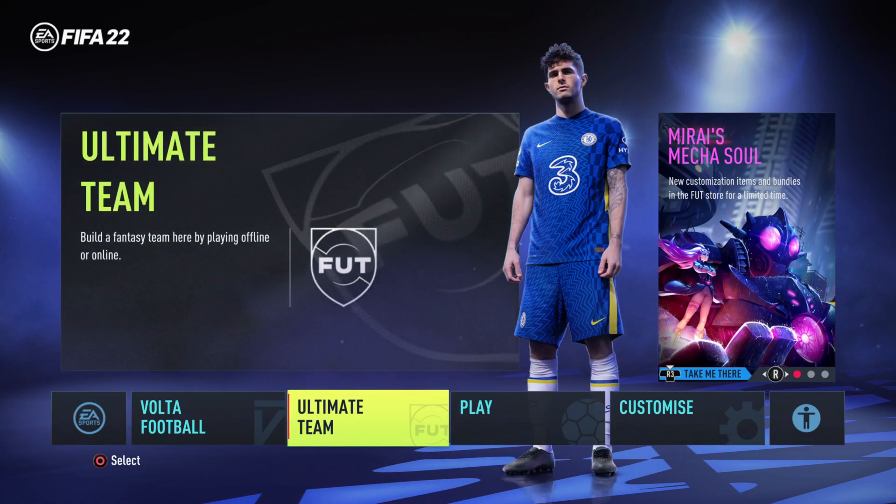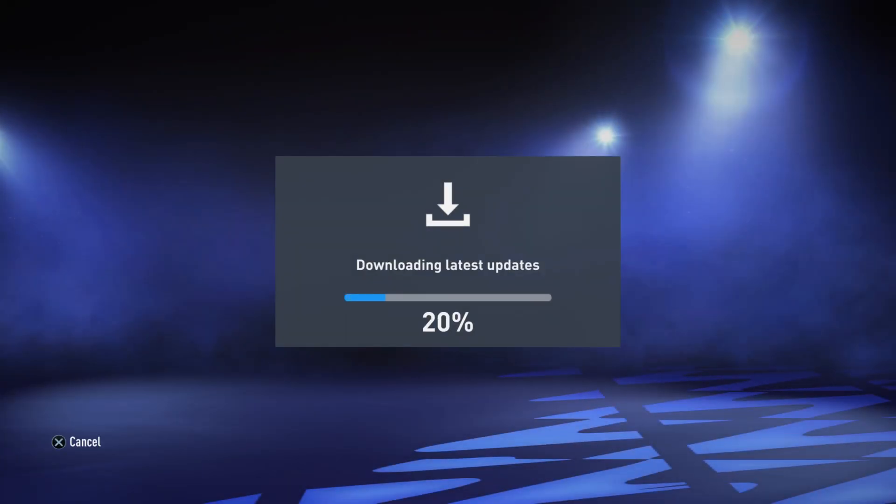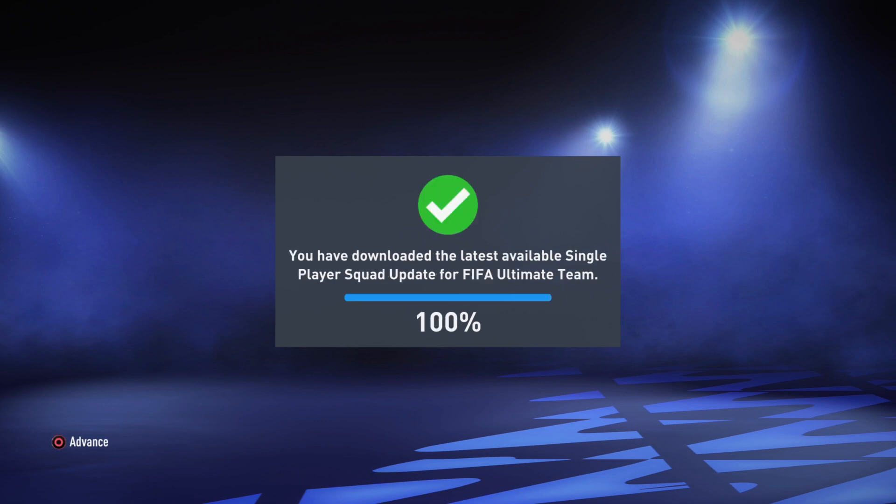I'm going to select Ultimate Team. To play Ultimate Team, your squad needs to be updated, so press OK. Now download the latest update. After downloading, press Enter to advance.